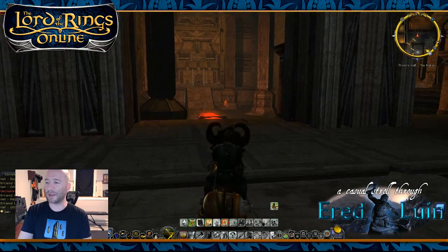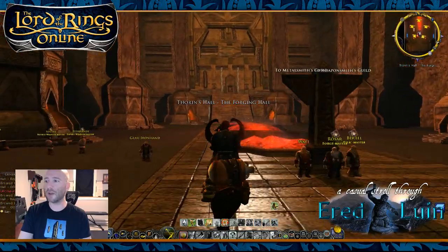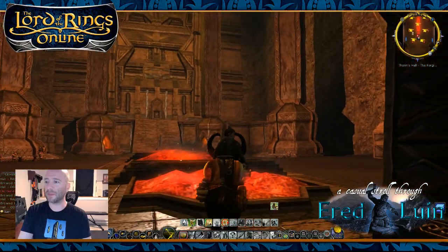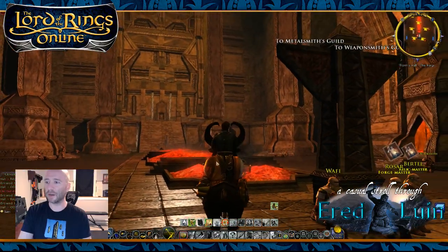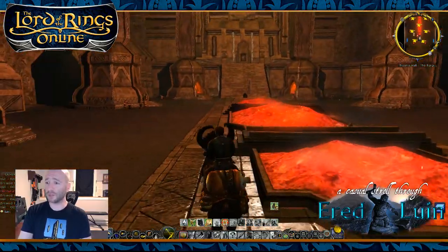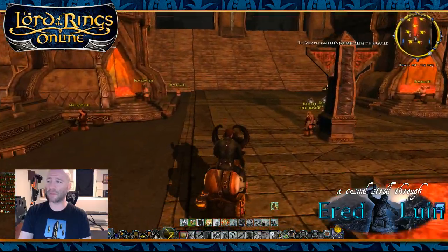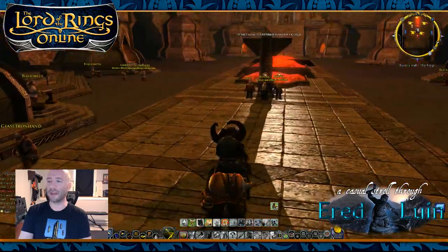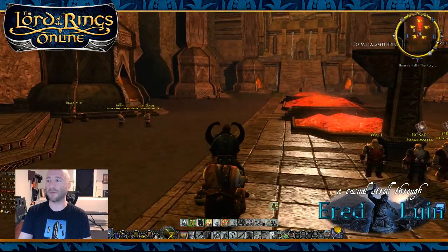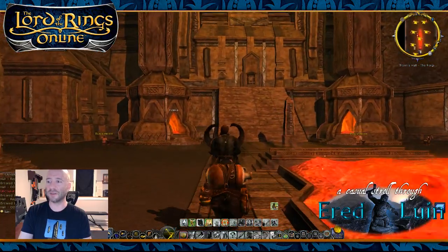I remember spending a lot of time building this space in particular — thinking about how we want to do town services, how we want to have the different wings set up, the different effects we can apply. We had an artist who did an awesome heat shimmer effect for when you get close to these forges, as well as a fire effect on top of that. I think early on in beta, players accidentally became defeated on the forges because they got a little bit too close or just weren't paying attention.